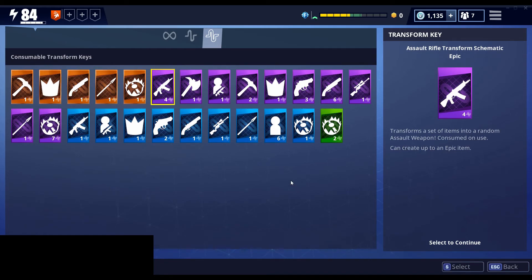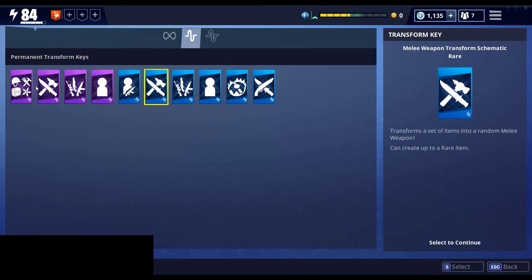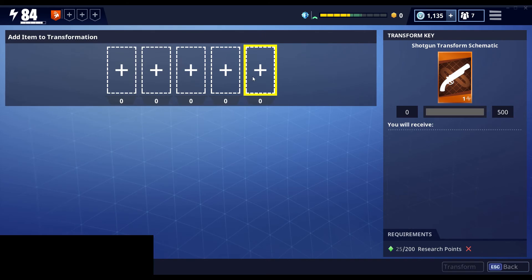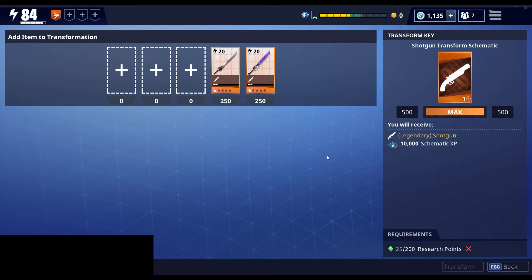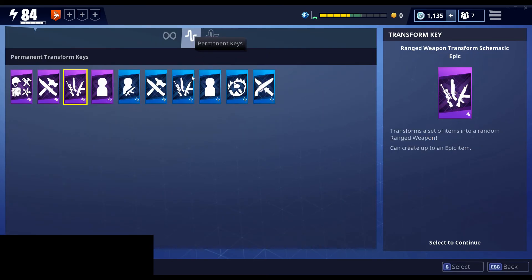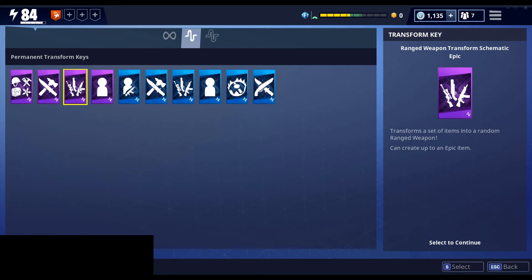I believe that covers everything about transform keys. One thing to note: it doesn't say what specific weapon, hero, survivor, defender, or trap you'll get — that's because it's going to be random. So if you fill up the bar for the shotgun and transform it, you'll get a legendary shotgun, but you don't know which one. It'll just be a random schematic, but it will be a shotgun. And if you use a ranged weapon transform schematic, you'll get a ranged weapon, but you don't know if it'll be a shotgun, sniper, assault rifle, or pistol.